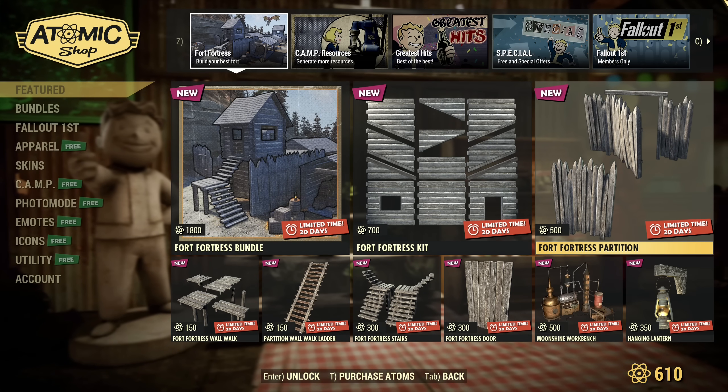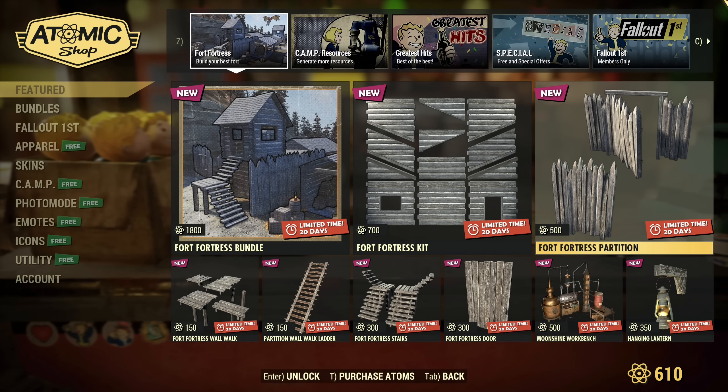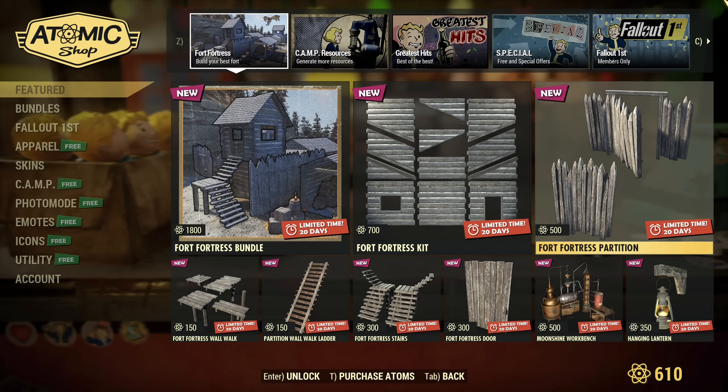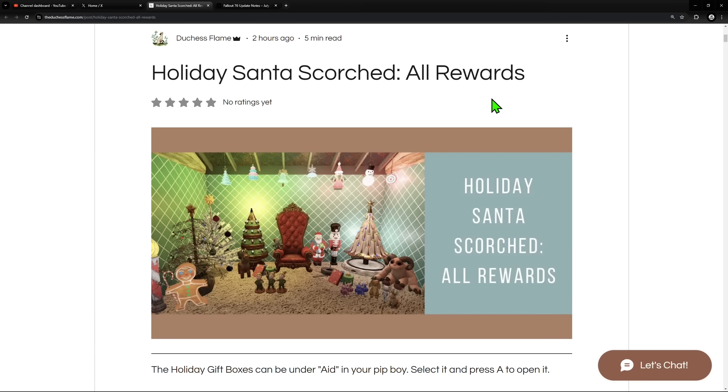Hey fellow Vault Dwellers, it's AngryTurtle. We just received a new update and Atomic Shop refresh. Patch notes are already posted by Bethesda, so we'll check that in a second. There are some new rewards for Holiday Scorch.